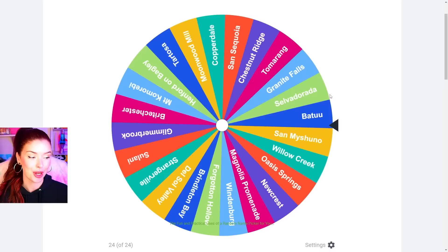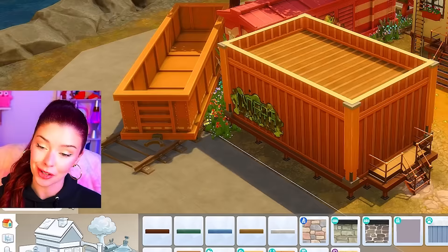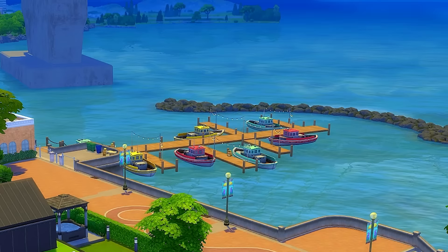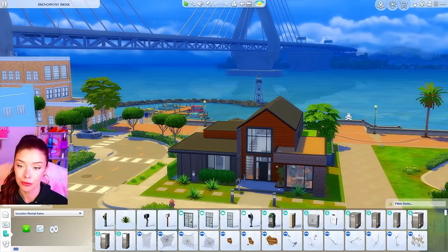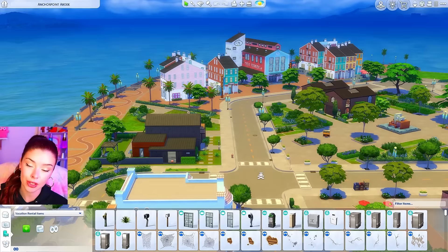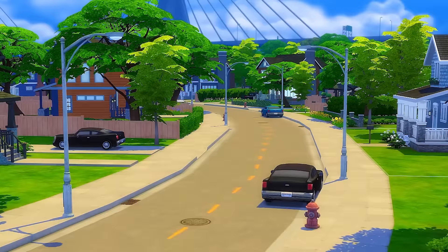Spinning for our first tiny home and we're doing San Sequoia — it's going to be a family container! San Sequoia is the world that comes with The Sims 4 Growing Together. The world itself is very cozy. There's a marina in the back, we have the iconic bridge, this part of the world has a fishing theme, and it looks like a little fishing town with fish decals. The neighborhoods are very cozy with tree-lined streets.